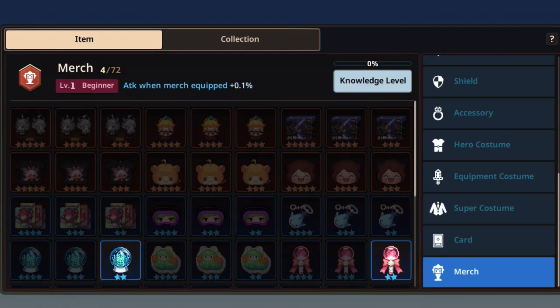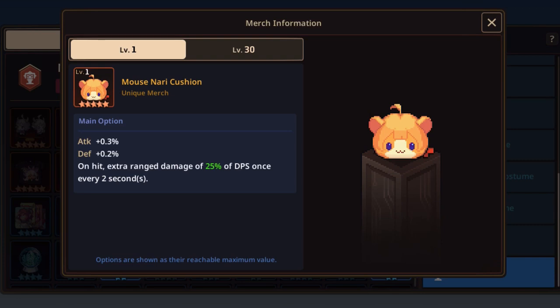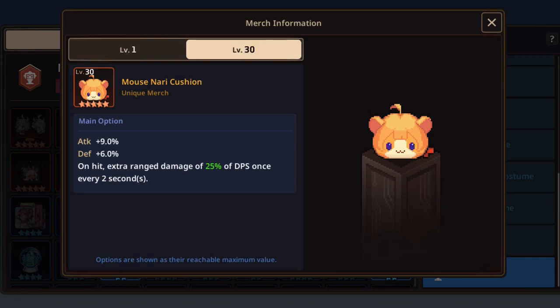I won't recommend going for injury damage — really go for double attack percent. Now today I'm excited because we are going to talk about the Mercs, which are just coming to the game. You can check them out in your book, so let's go.